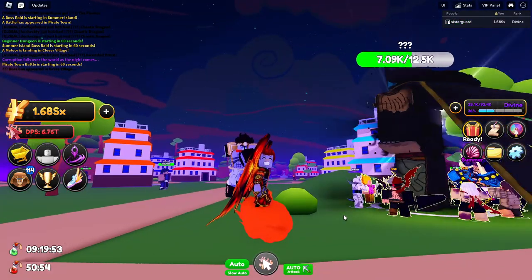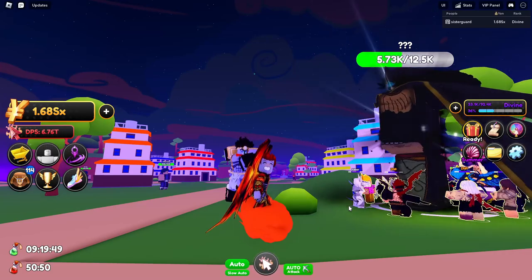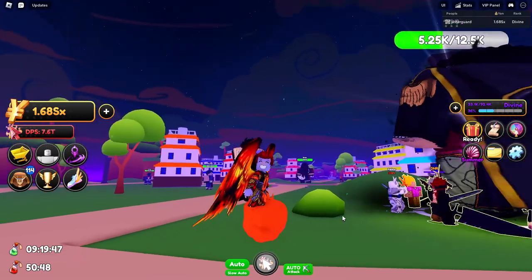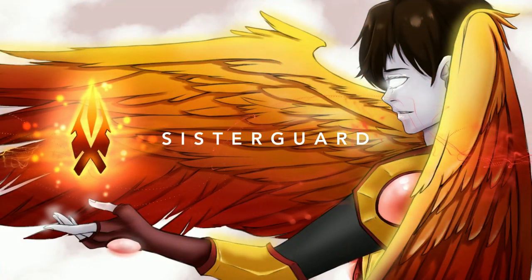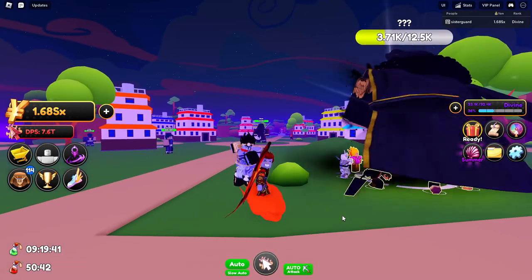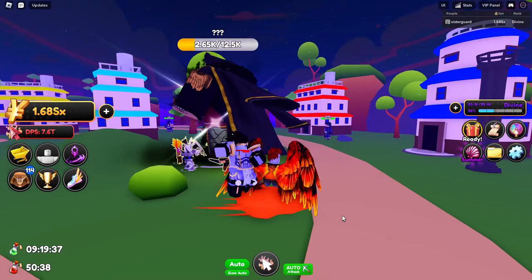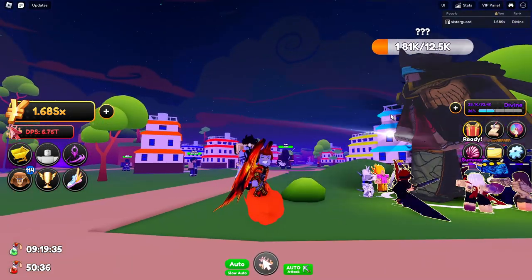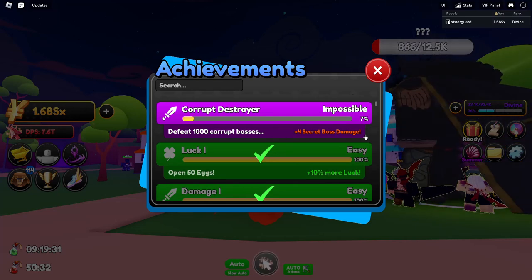Let's talk about a faster way to get the secret boss done and what the DPS is required to finish insane 100 in under nine minutes. Hey, little oblivions — it's Assist Guard here. Hopefully you're having a great day. We're back today in Enemy Warrior Simulator 2 because I'm going to be going over how you can get the corruption boss achievement done very quickly.